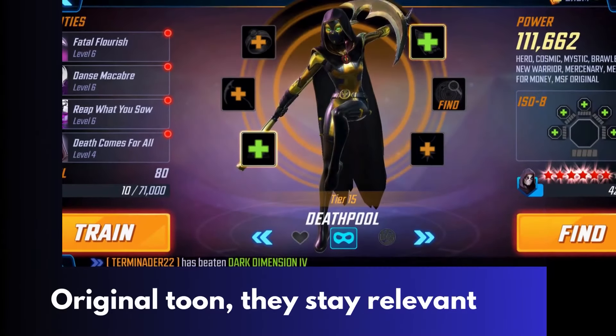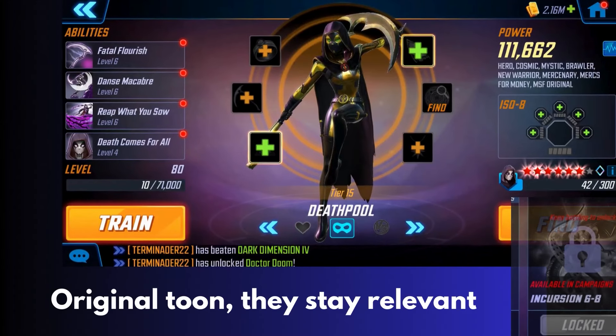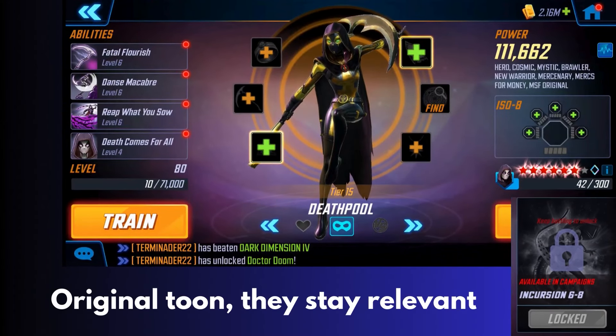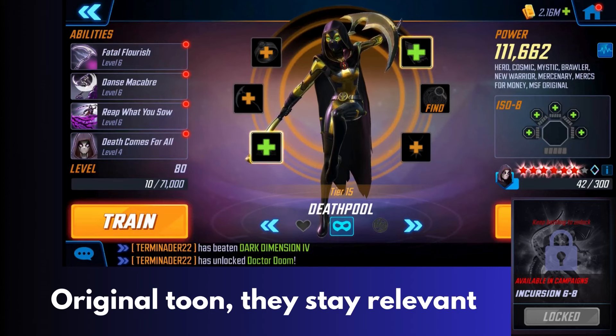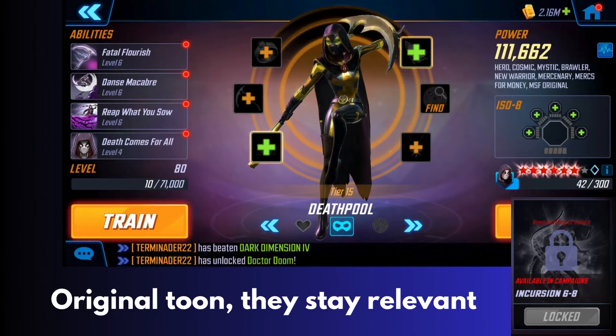Character number seven is Death Pool. If you've never heard of her, that's okay — she's an original character made up solely for this game, and the company tends to make sure those original characters stay relevant, so you won't have any problems putting power into her. She's available in Incursion 6-8. I haven't been able to get that far in the Incursion campaign — we got her just through normal play and orb unlocks. She's been a character they've been giving away here and there, so hopefully you have her and won't be scrambling to get more shards.